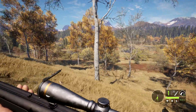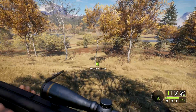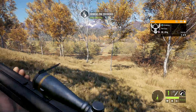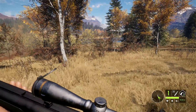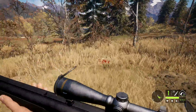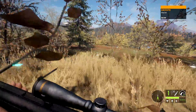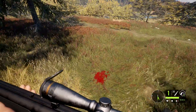Look at all these moose. I see lung blood right there. She must be down somewhere — she went down, she had to have. That round absolutely crushed her. It looks like a medium bleed rate on a moose, which is pretty good. She was pretty close, but we'll take it.